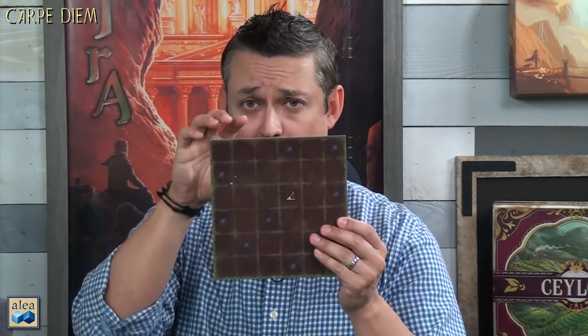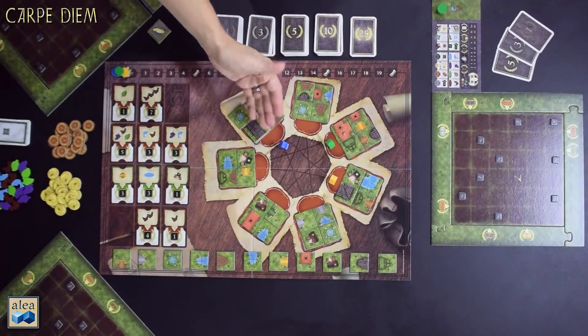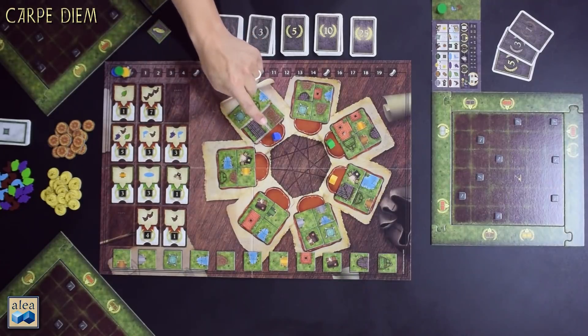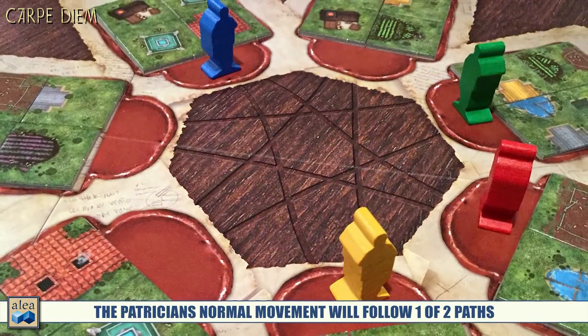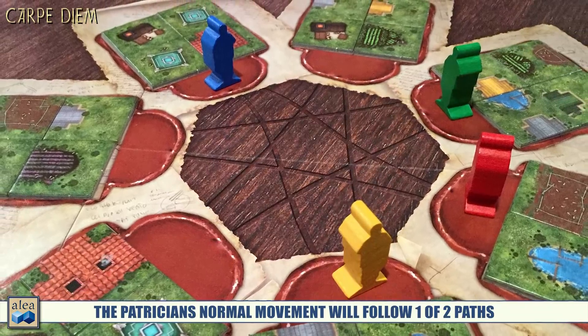To start the game, each player places their board with a random set of four frames around it, places their banderool markers on the spaces showing one, and determines the first player. The game is extremely easy to play. All you're doing is moving your patrician — which are randomly placed at the start — along one of the two lines connecting from your starting area. When you move to a new location, you simply take any tile you wish and place it on your board. The very first tile must be placed over the shovel.